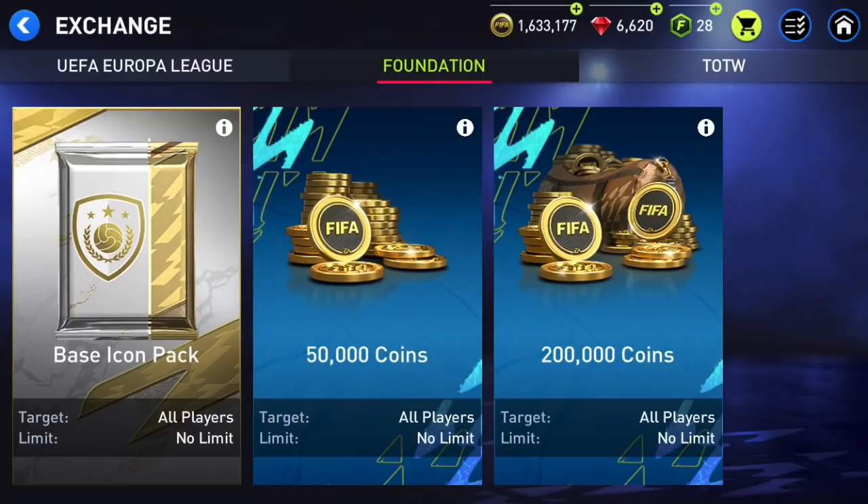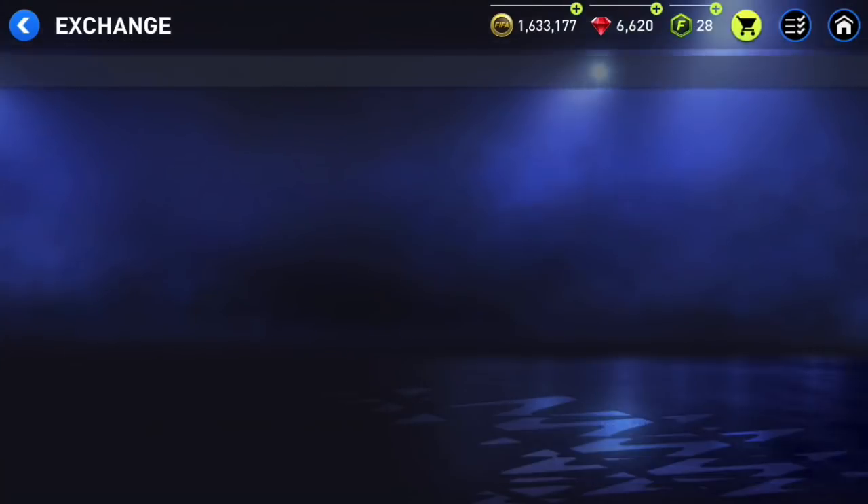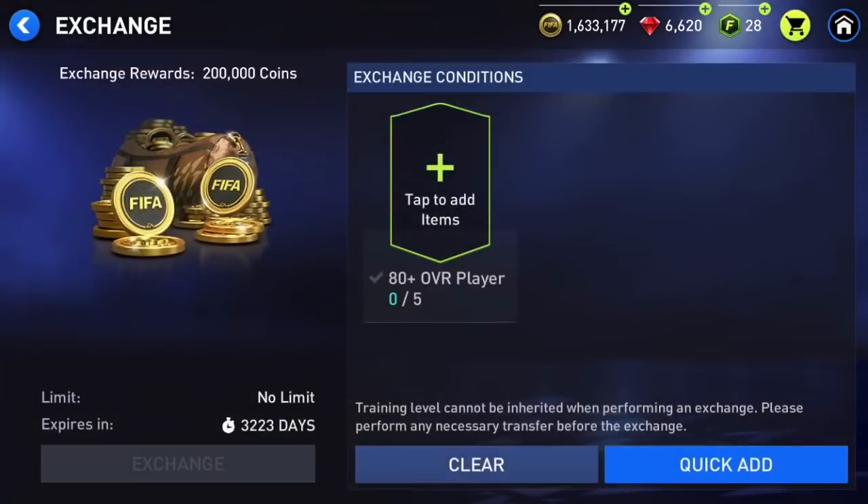We also have 50,000 coins for 70-plus overall players, but I wouldn't do that either. For 200K you get four or five 80-plus players — that's also not worth it, because the minimum price for elite players is around 110K to 120K. So you're spending 500K to 600K to get back 200K — definitely not worth it.